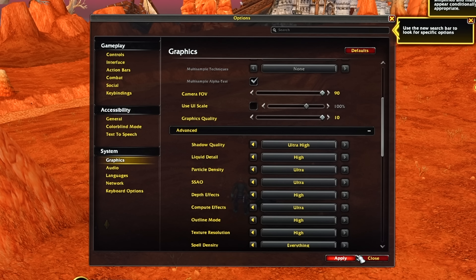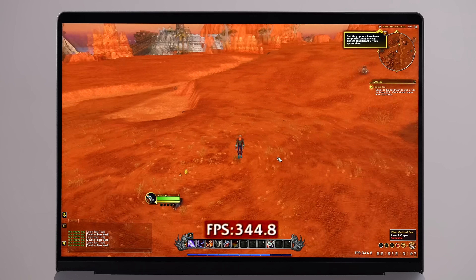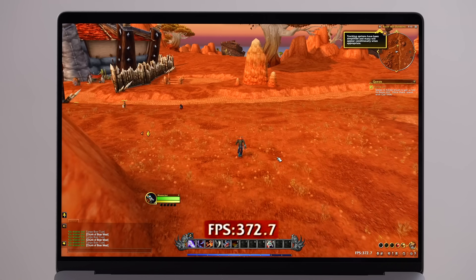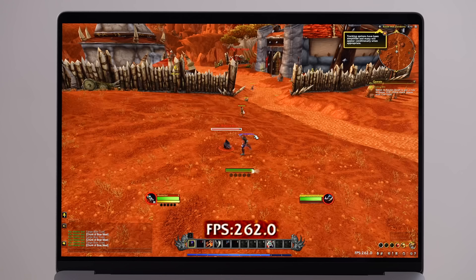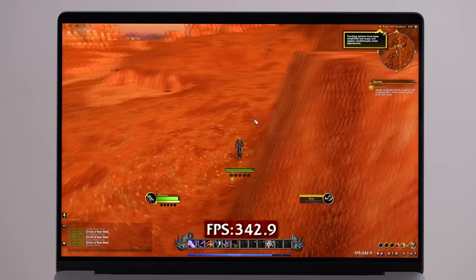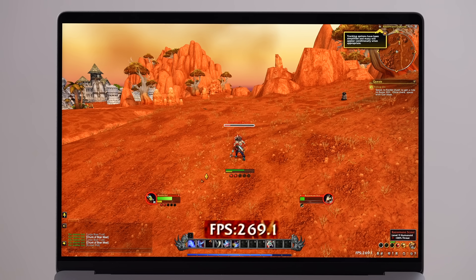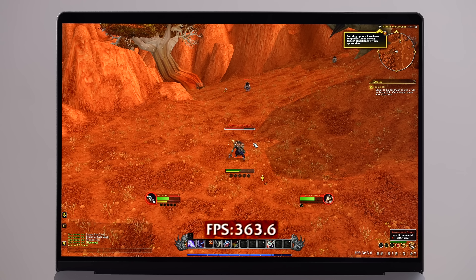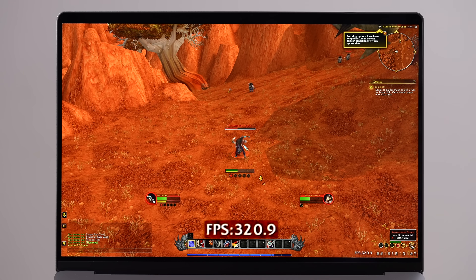Turning it up to 10 out of 10 — maxed out — we're hitting 300 to 380 fps. Now we're at 240 to 200 while fighting, but it did hit 300, and I'm seeing 350 at times, so depending on what's on screen it goes between about 240 to 320. The 32-core M1 Max only hit about 96 to 105 fps at these settings, so this is on a whole other level. This chip is finally the one where you get insane fps in these games.